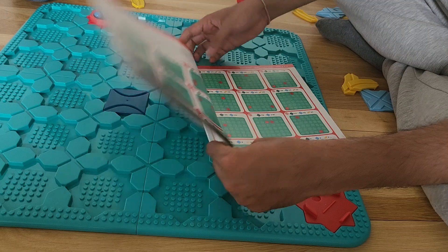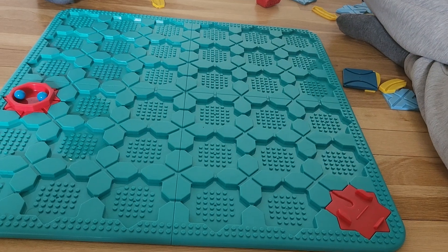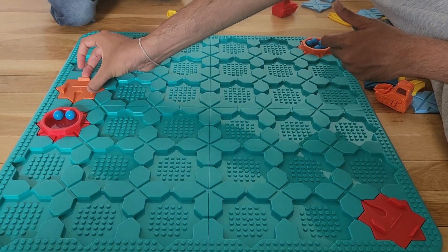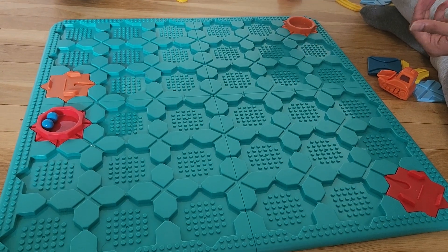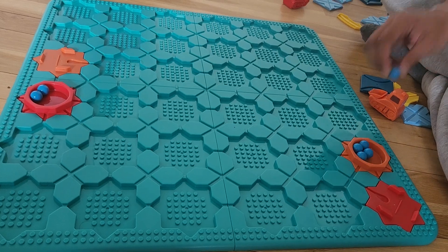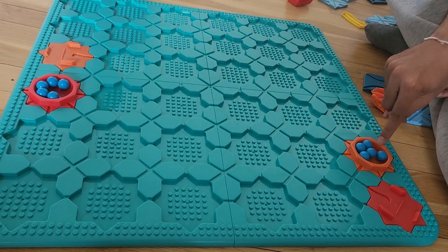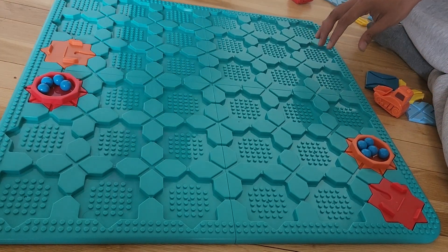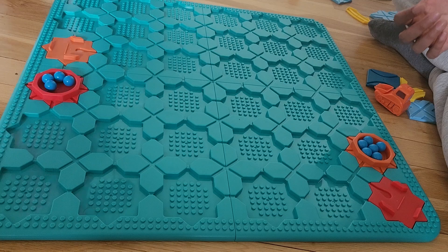Then it goes to the competitive mode. The way competitive mode works is you can put two different starting points — like red here and orange here. What the kids need to do is put five balls in each center. They need to take one ball from one side and put it in the other one, and the other kid takes one ball from their side and puts it in theirs. Both kids make the tracks at the same time, and whoever makes the track and puts all the balls via the car wins. That's how you can essentially make a competitive game between two kids.